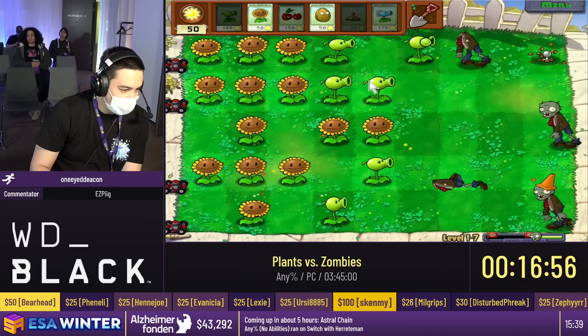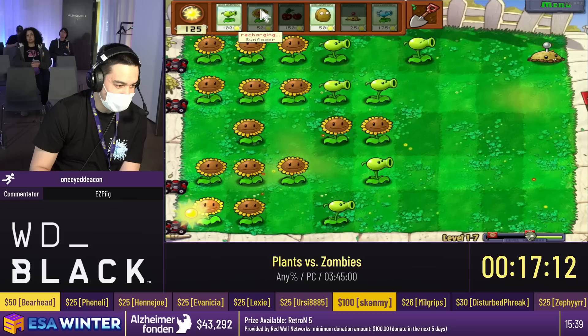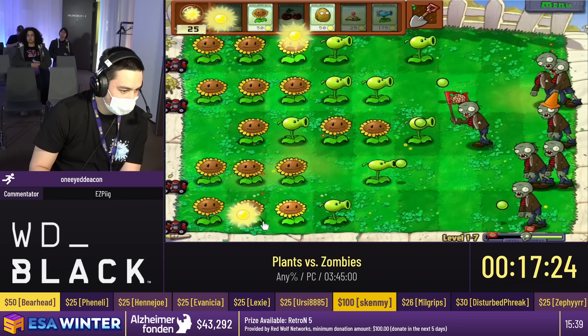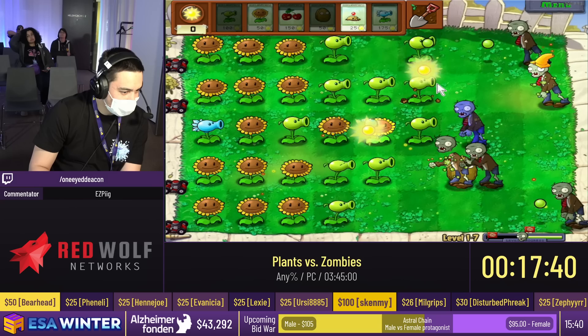Definitely a cherry bomb here. You'll notice I've planted my sunflowers in quite a creative pattern — that's just how the level happened to go. Usually you try to plant the sunflowers in the back. It used to bother me, and now I'm just like, yeah, whatever, it happens. Especially because it's so satisfying to do symmetry in this game. But in these first few levels, symmetry is not that important.